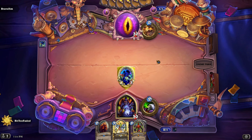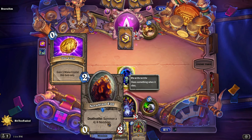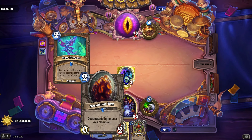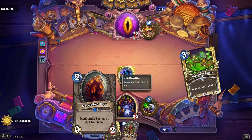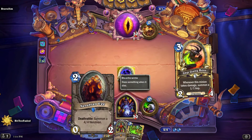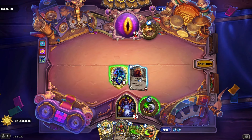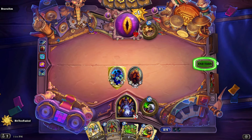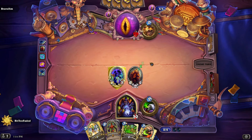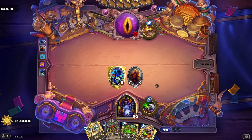Voidwalker off the bat, and then next we're going to play the Nerubian Egg. This is also a really good neutral card. The Deathrattle is to summon a 4-4 and it costs 2. Nobody's going to attack this thing — I'm telling you that right now. So the only way to get that Deathrattle to go off is to trigger it somehow, kill it yourself, or do what I'm planning: giving it an attack. That way you can sacrifice it, make a trade, and walk away with a 4-4. Not a bad deal.